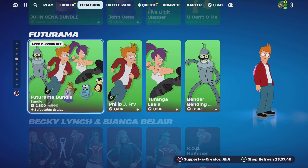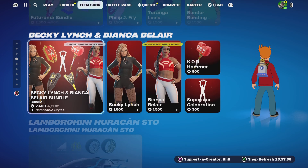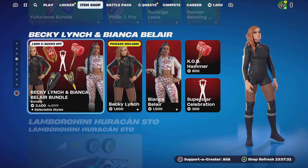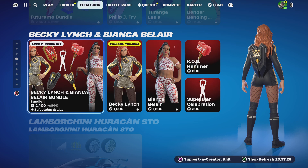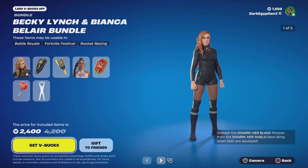Moving on to the return of some more collaborations — we have the Futurama Bundle. We also have the return of a collaboration that hasn't been with us for a little bit: we have Becky Lynch and Bianca Belair's bundle. Really, really cool bundle — love this one. They won't have Lego styles yet because they've only just been brought back.